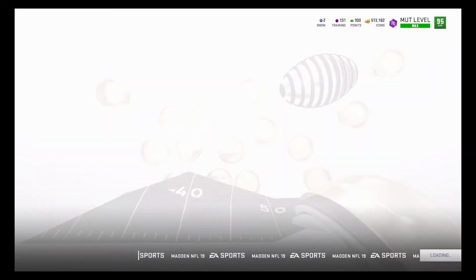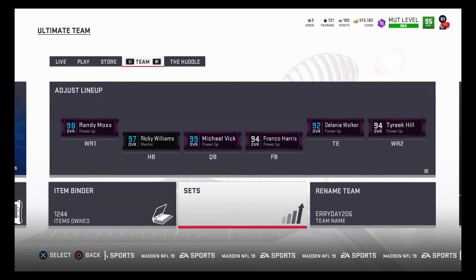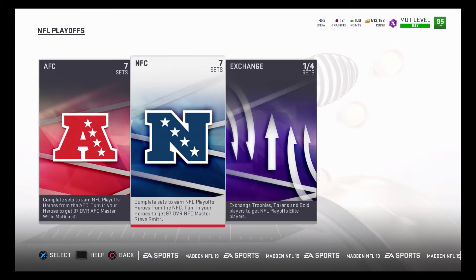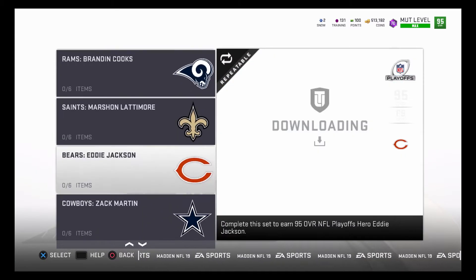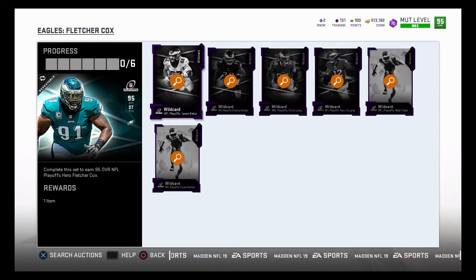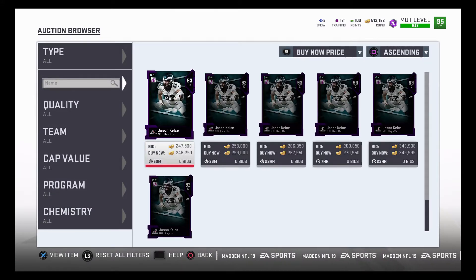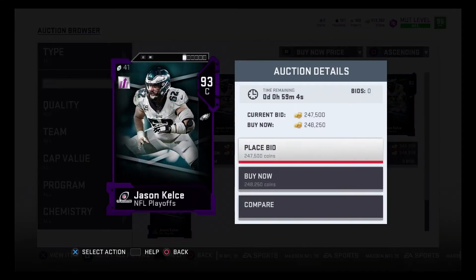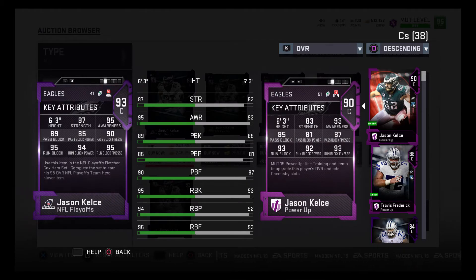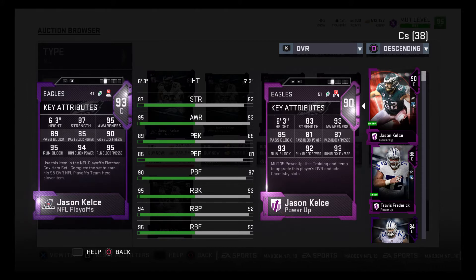Some other notable players that came out that aren't big names — one player I'm going after is the 93 Jason Kelsey. We've already started our Eagles set because of him. Make sure to look through some of these to find players you can power up. Kelsey is going for 248,000, and compared to his current stats he got a pretty big boost overall. His pass block is 89, which isn't the best, but look at the 95 run block, 94 run block power, and 95 run block finesse.